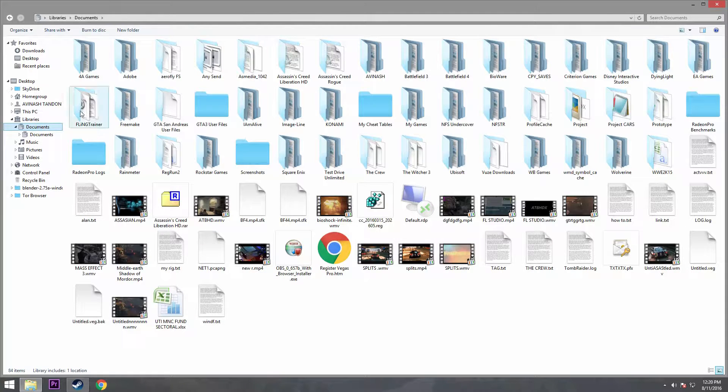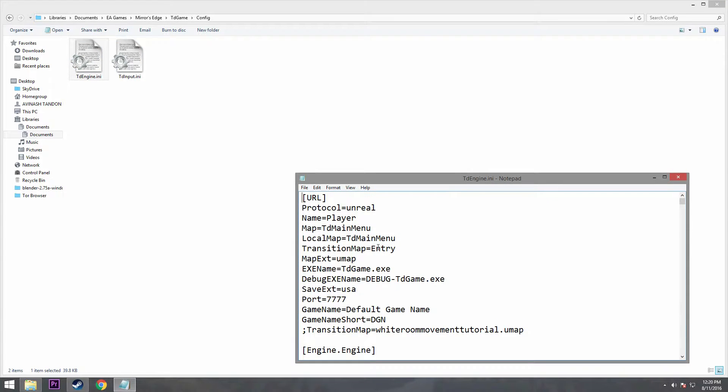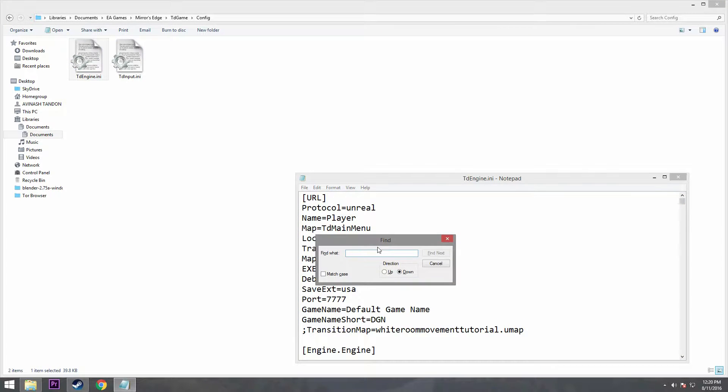Go to your Documents, then EA Games, Mirror's Edge, TD Game, Config, TD Engine. Then press Ctrl+F and type 'system'.